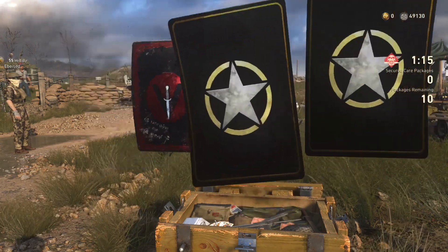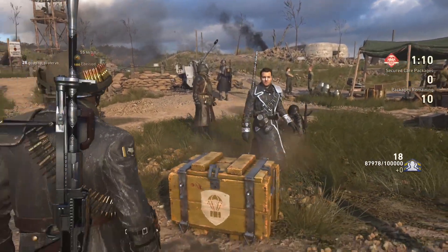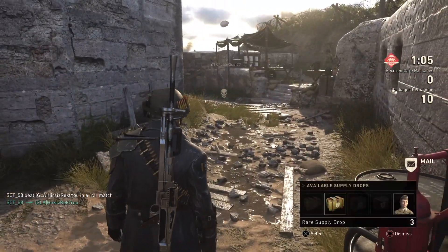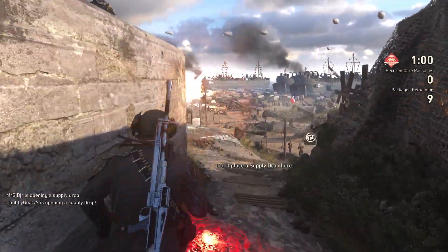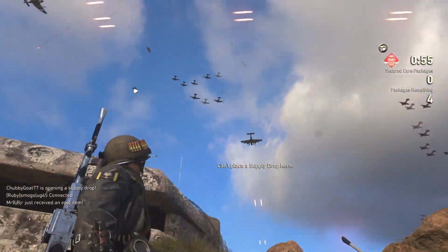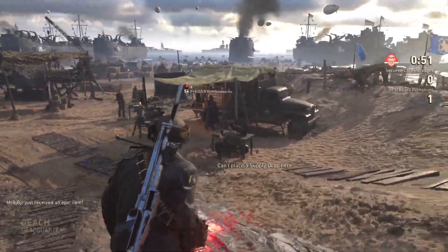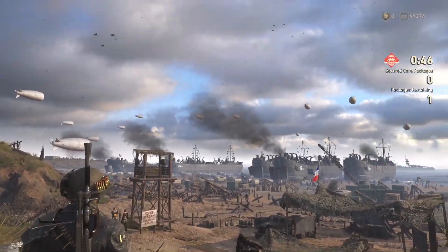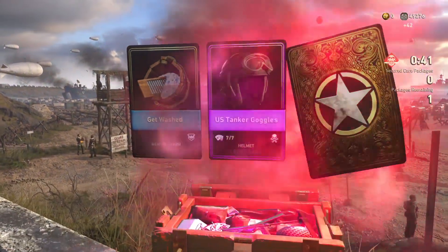Unfortunately when you've got a lot of the variants you will get duplicates — that's why we need the weapon bribes back. Anyway, we're going to run around and call in these three supply drops on the beach. There's a guy on the flak gun taking out a plane — fair play to him. Let's drop one up by the flak gun — yeah, here we go.